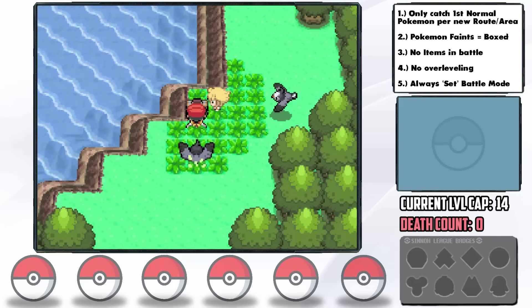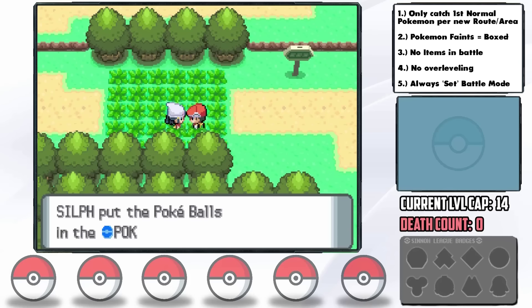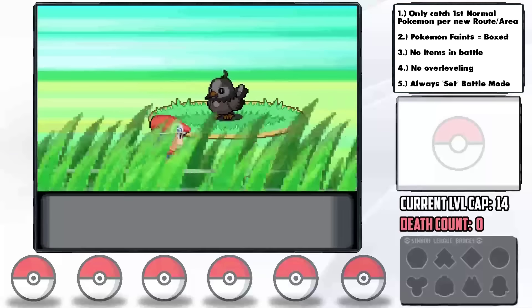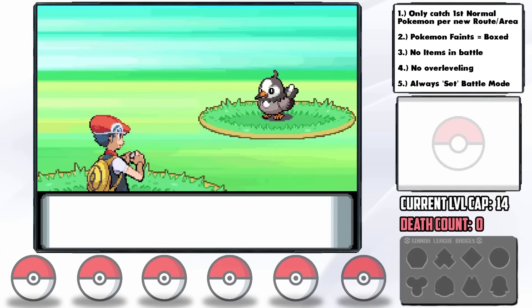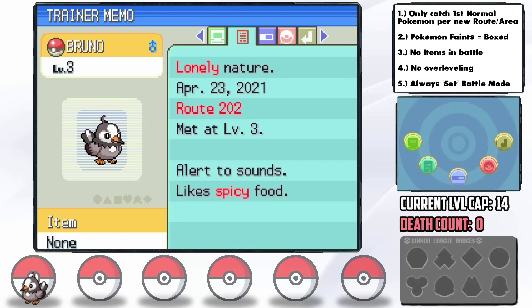Since there are no Normal-type starters, we have to start with something else, so I grab a Piplup. After getting Pokéballs from Dawn, our encounters officially start, and our very first is a Starly on Route 202, which we catch and nickname Bruno. Bruno ends up having a Lonely Nature — plus Attack and minus Defense — which isn't too bad at all. Could have been much worse.